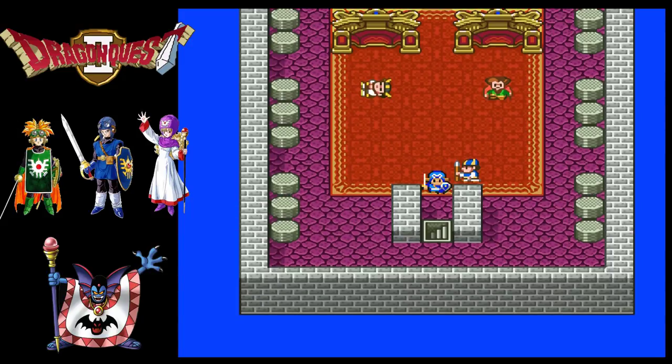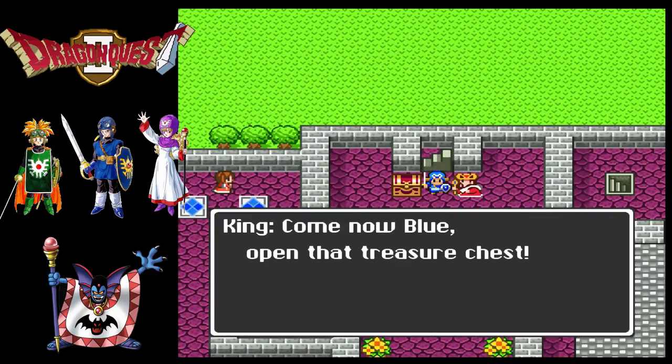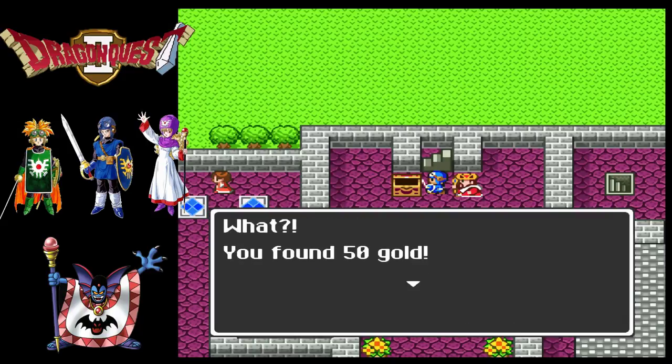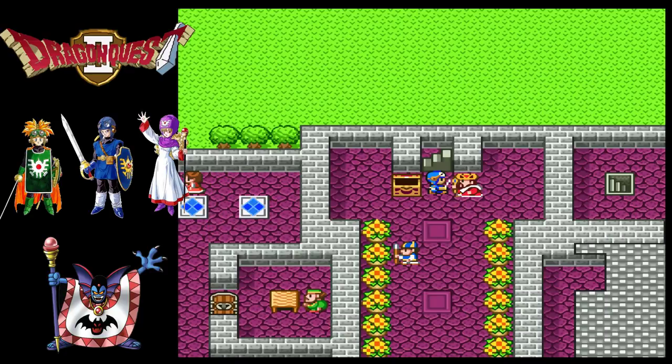Come now, Blue - open that treasure chest. What? You found 50 gold? What an inheritance! Hey, a copper sword is way better than what the first legendary Blue got to start with - we had to smack things with a club for a while. 50 gold and a sword. Thanks, Dad!